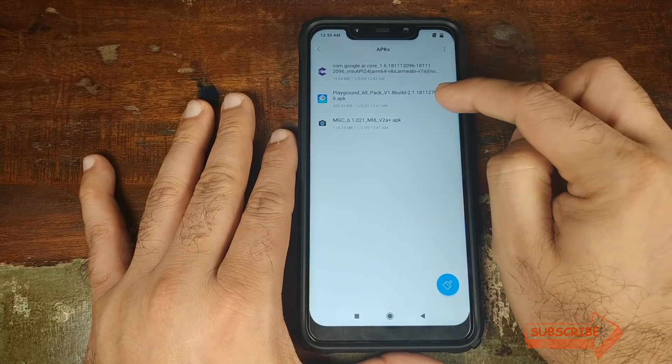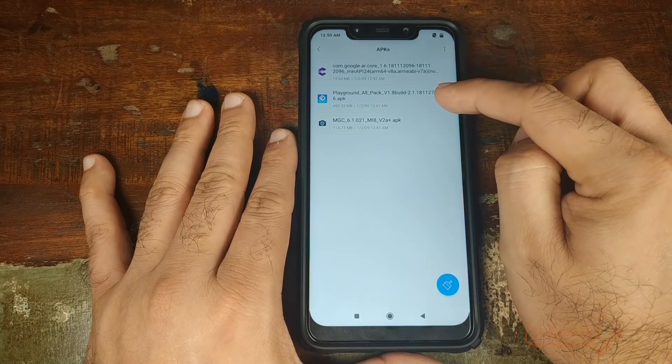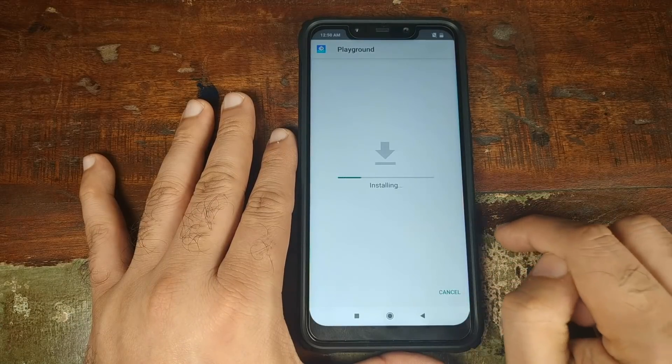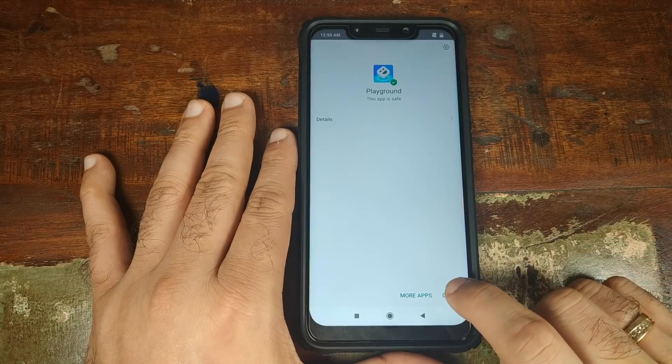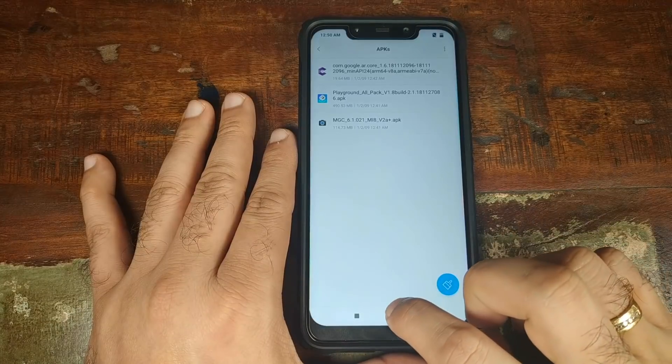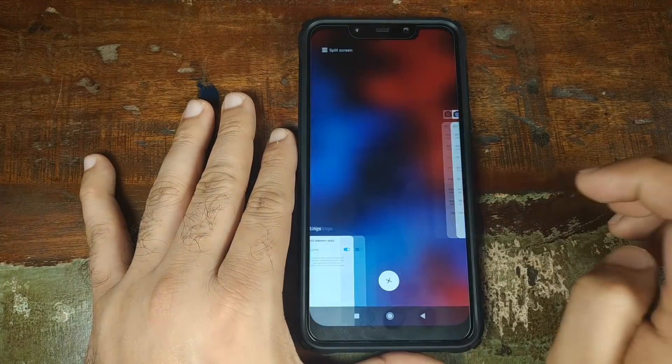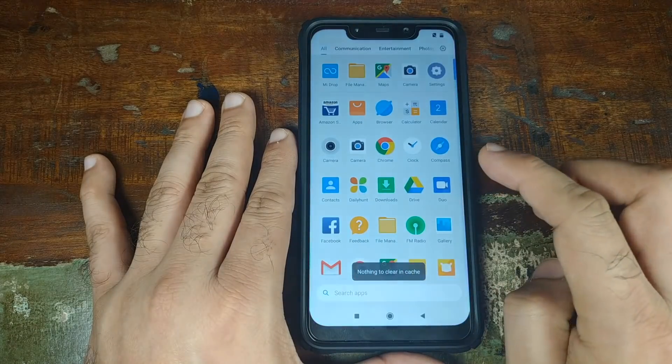The last APK we need to install is the Playground 2.0 AR Stickers Pack. Go ahead and click Install. Once the app is done installing, click Done. Now click on the Home button, open Recents, and go ahead and kill all the applications.